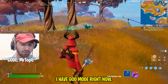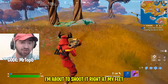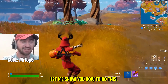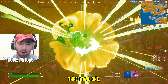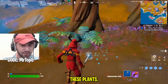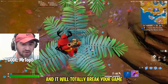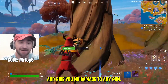What if I told you I have god mode right now? I have a pumpkin launcher and I'm about to shoot it right at my feet and not take any damage. All I'm going to do is aim it straight down — 3, 2, 1 — look at that, no damage whatsoever. How? These plants — all you have to do is sit inside of them and it will break your game and give you no damage from any gun. Myth confirmed.